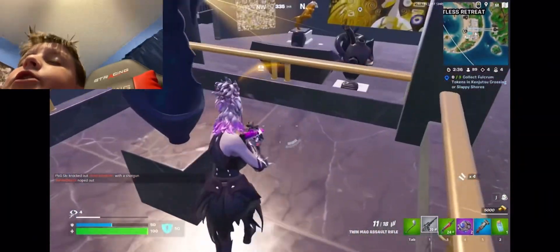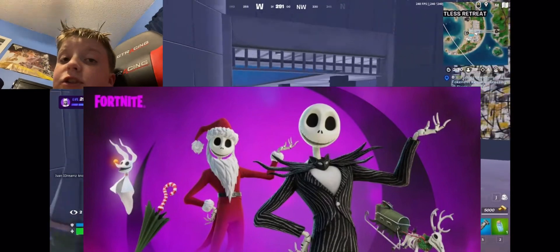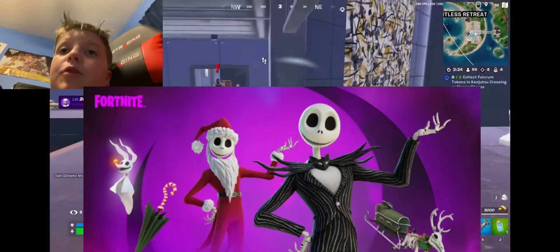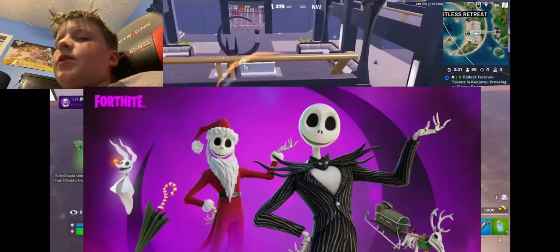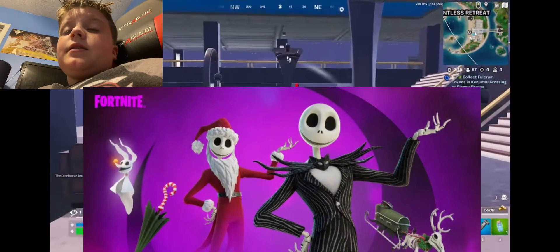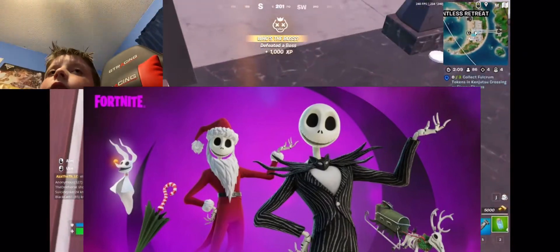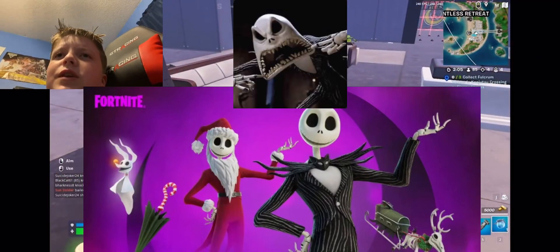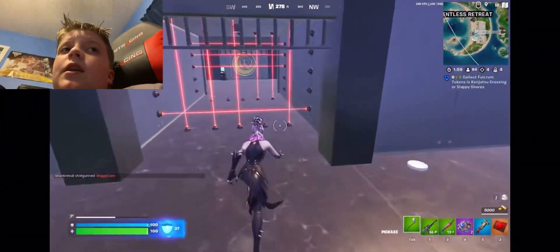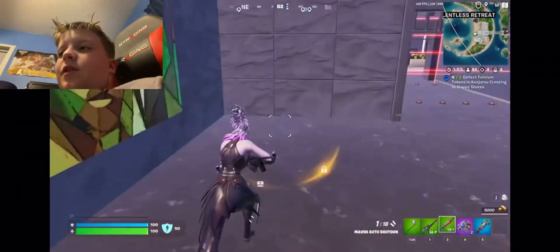Now for the bundles. In the Jack Skellington bundle, we get the skin which comes with another style — Santa Jack. We also get his backbling, which is Zero the dog from the movie. He's a ghost dog with a red nose like Rudolph. His emote is his scary face. He also has another emote we haven't really seen much of yet — it's a scene from the movie where your Fortnite skin is in a bathtub and the bathtub walks. It's going to be a traversal emote, if it comes out.